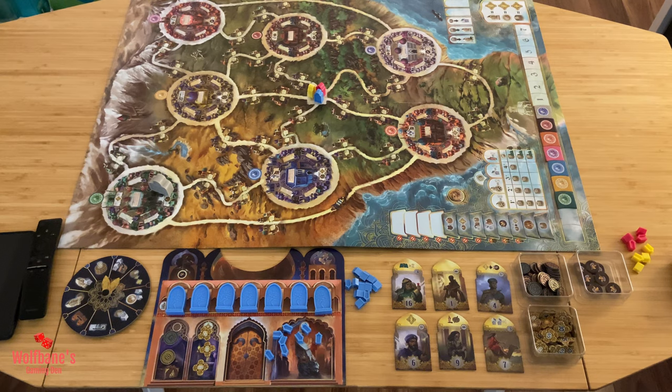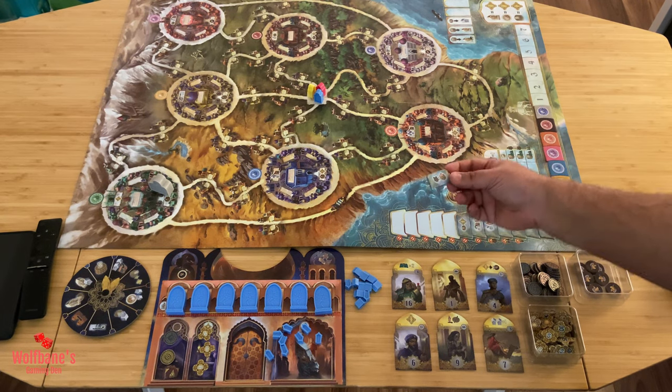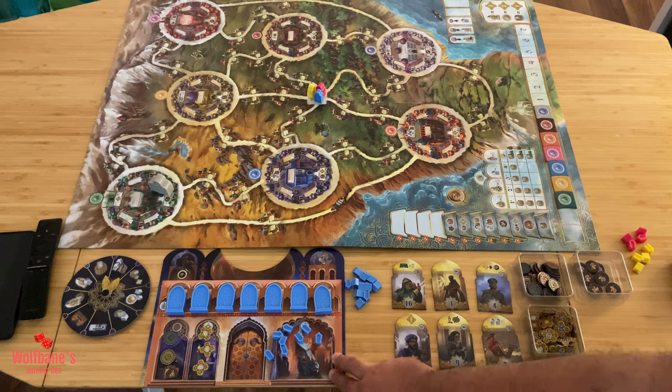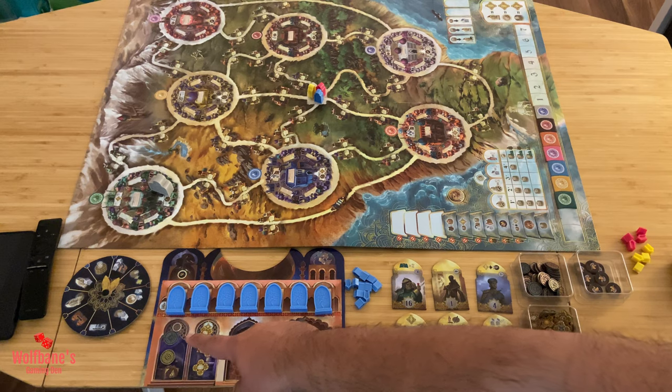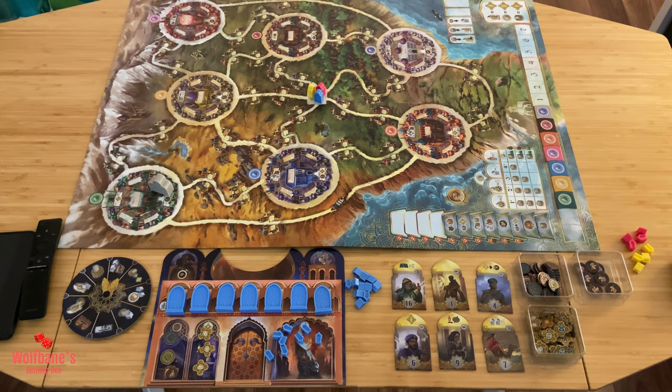Let's start by looking at the components laid out here and then we'll go into the setup. This is the main game board. These are bonus tiles on the side. These are character tiles. This is your personal player board where you have your different pieces laid out, and that is your action wheel that you'll use to select different actions on the game board.